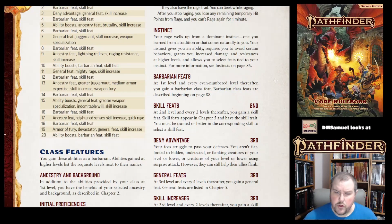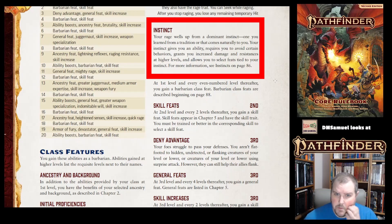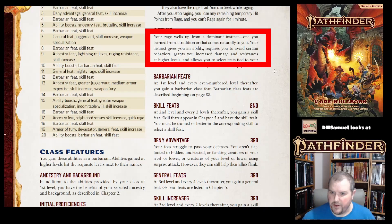Also at first level, you gain an Instinct — your dominant instinct, kind of like a subclass. It might come from tradition or naturally to you. Your instinct gives you some ability, requires you to avoid certain behaviors, and gives you some increased resistances. We'll talk about those in a few minutes.